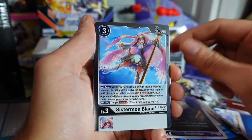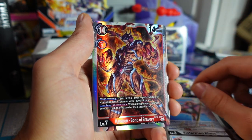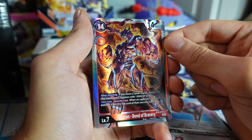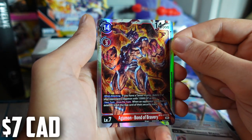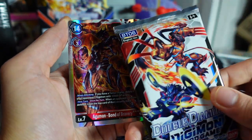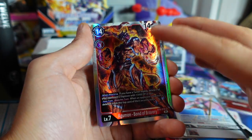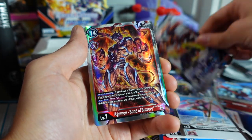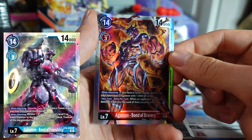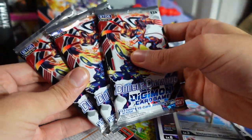We got Ornismon, a Sistermon Blanc, and wow — we got Agumon Bond of Bravery! This is a huge card from this set. If you guys haven't noticed, he's actually on the pack art — so that's a huge, huge hit. We actually pulled the Garurumon version earlier but I sold it to somebody at a tournament for like seven bucks. We're down to the final three packs now and we've gotten quite a few hits from this box.